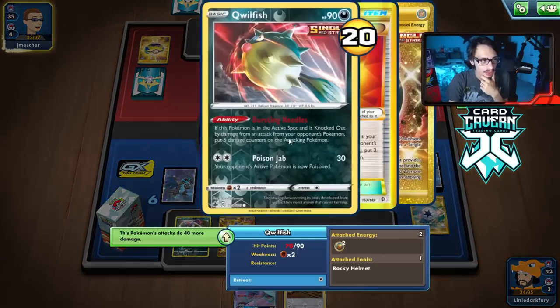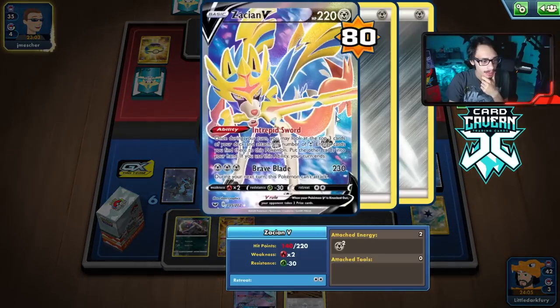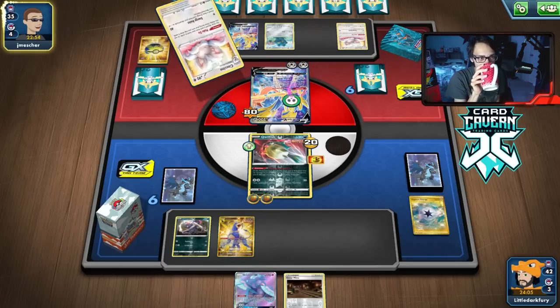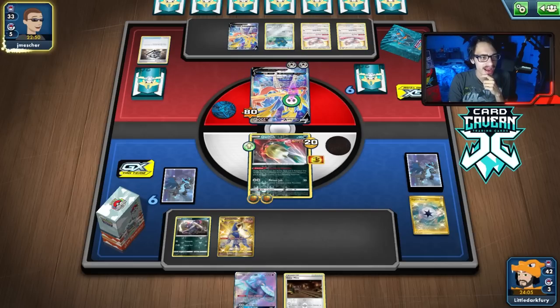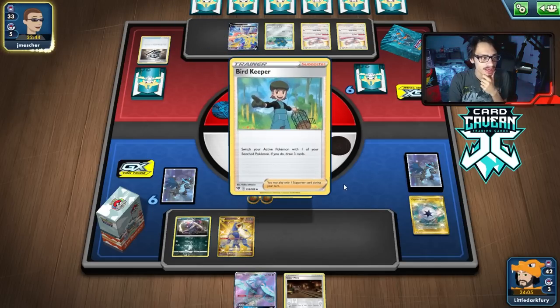We still need to figure out a way to go back into Quillfish next turn — this is not looking good. We might have to attack with Darkness Fang. I could have played the Galarmine down, but I don't think we have to play it down just yet. It's probably too early to drop the Galarmine on my opponent.